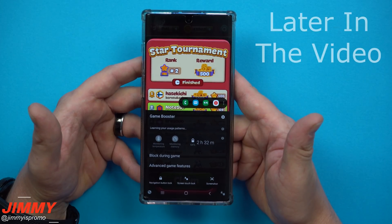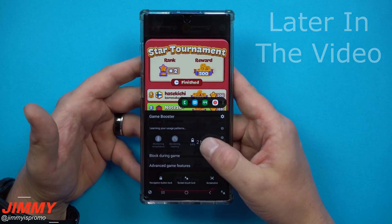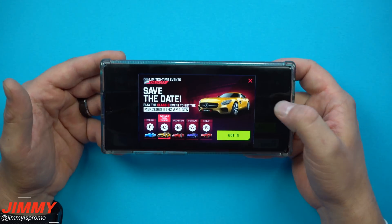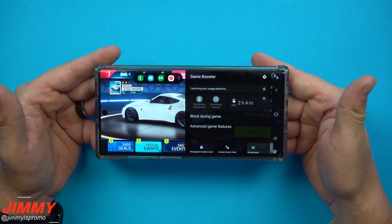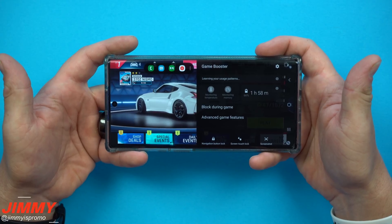You're going to be able to see a different number, so with this battery life I can have two hours and 32 minutes of gameplay with 64% battery. If we go back over into Asphalt, you're going to see a completely different number. Game Booster shows two hours and four minutes with 64% left.